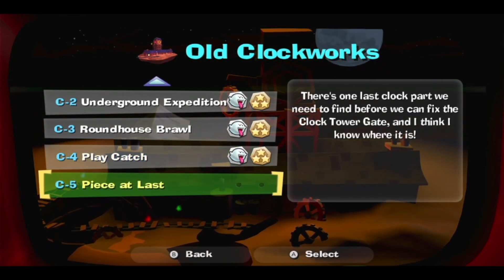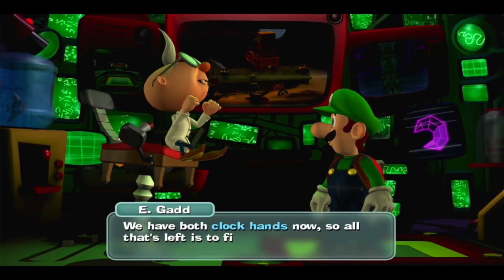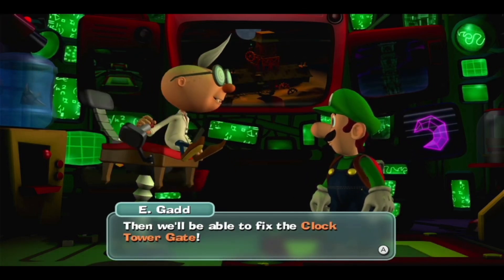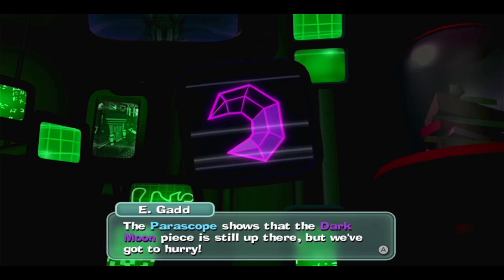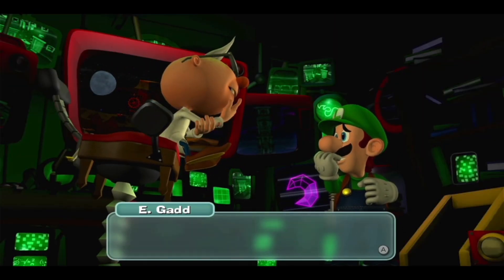We're jumping into C-5, peace at last. Hey there, Luigi. We have both clock hands now, so all that's left to find is the rotor. Then we'll be able to fix the clock tower gate. The periscope shows that the dark moon piece is still up there, but we've got to hurry. It's also picking up a lot of ghostly activity on the east side of the old clockworks.